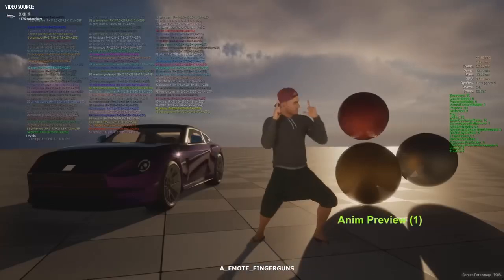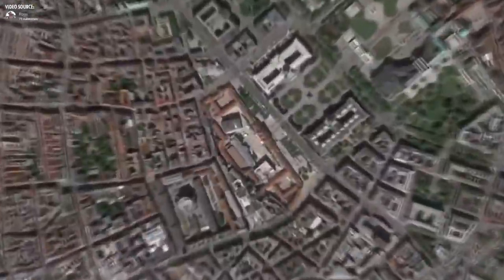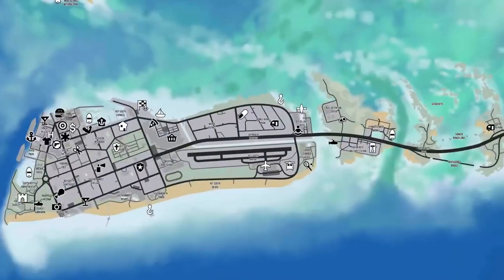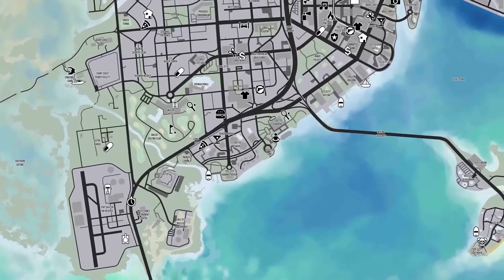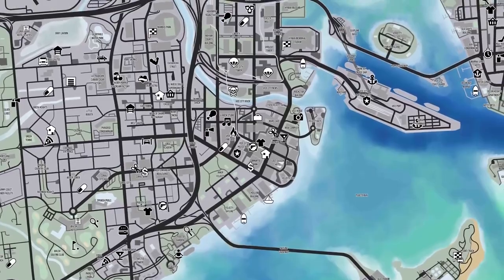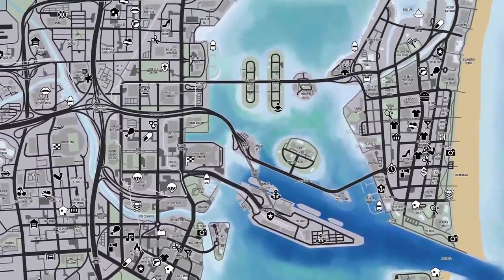Ever since last year's leak of GTA 6 development videos, fans have been analyzing them, noting the coordinates, and drawing more and more accurate concepts of how the final GTA 6 map could look. Today, we're going to dive deep into the leaked maps of the upcoming game and explore the most detailed and accurate representation based on leaks, real-life building locations, coordinates, roads, and landmarks.